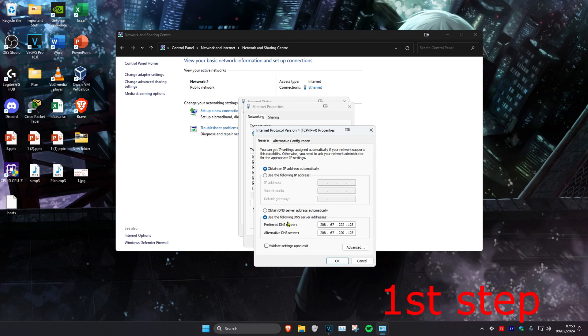Once you're on this, make sure that Use the Following DNS Server has been ticked. Set the first line to 8.8.8.8 and the second line to 8.8.4.4, then click OK.